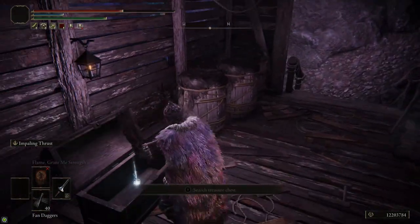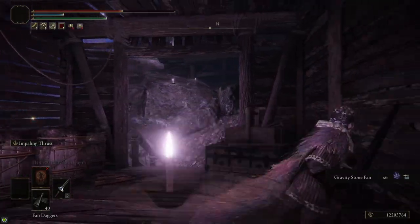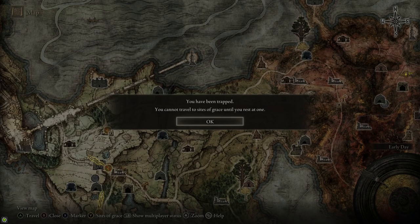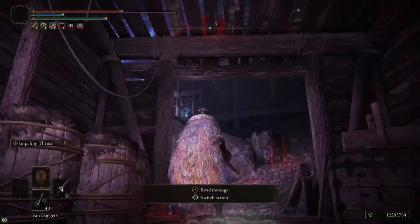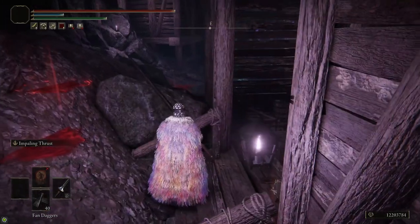The other chest here just has some items in it — it's not a teleporter that takes you back. Now you're trapped here and can't fast travel until you rest at a Site of Grace. Since you're inside a dungeon, you have to reach the grace first. But as long as you're careful, you can just run back to the entrance. From the starting shack, head to the left and run down this hill.